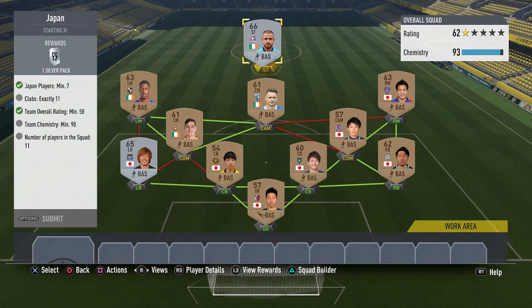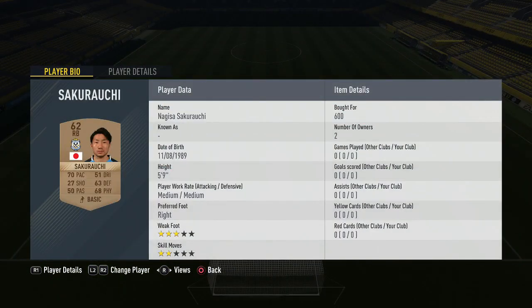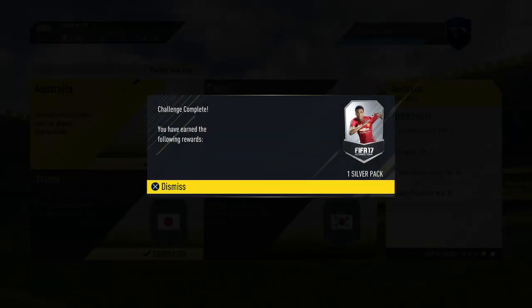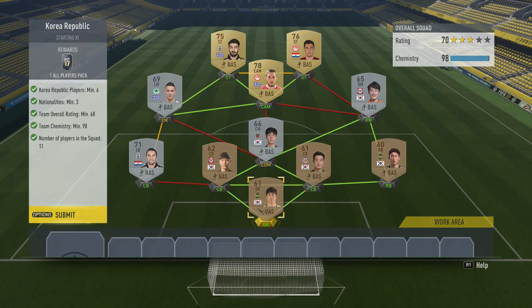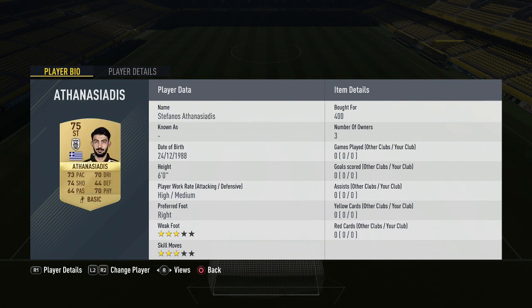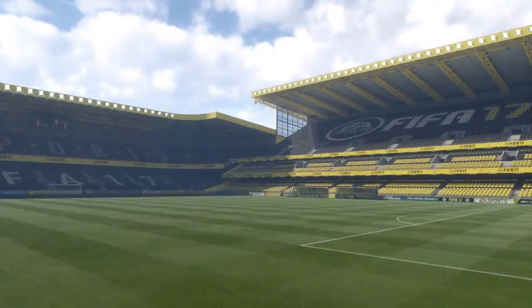I think I've got maybe two more videos after this to put up before I start recording again. A load of these players cost around 200 coins for the bronzes, with the left back and the CAMs costing a little bit more. We get a silver pack for doing that one, then we go and do the Korea Republic one. We use Korean players for a back four — well, back five minus the left back. The left back costs around 4k, maybe even 8k. We get a pretty decent pack for that — all players packed.